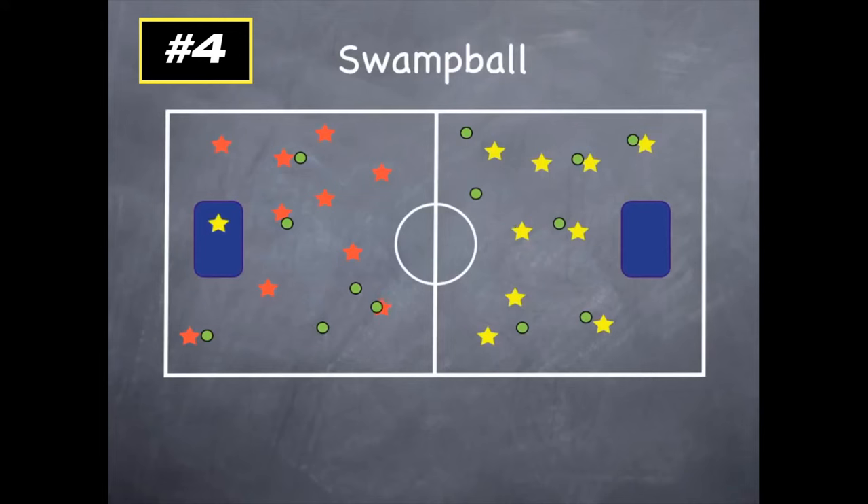If a yellow player hits a red player, the red player has to go across into the swamp on the other side. The way you get out of the swamp is someone on your team has to throw a ball over and you have to catch it while you're in the swamp. If it bounces and you catch it, it doesn't count — they've got to throw it over and you have to have a good catch. A red player throws it, one of his teammates catches it on the mat, and he gets to go back to his side. The game ends if you can get all of the other team into your swamp.